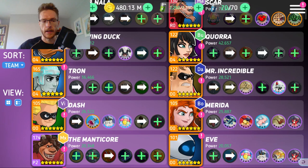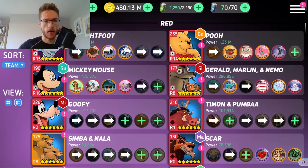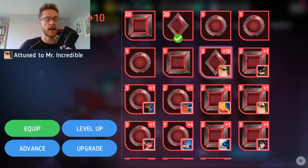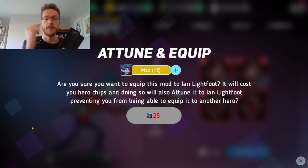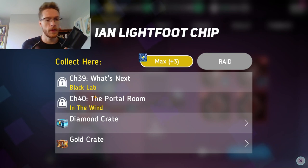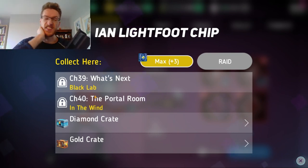Then unequip from Mr. Incredible, go over to Ian, and you can see that's on plus 10 - a big boost. It only costs 25 to equip. I don't have enough Ian shards yet, but the key point is that it doesn't increase the amount of shards it takes to drop onto a good character. It's going to be a bit of a grind for Ian, but as I go through story mode I'll push slowly and unlock missions - I think you can get about six a day.